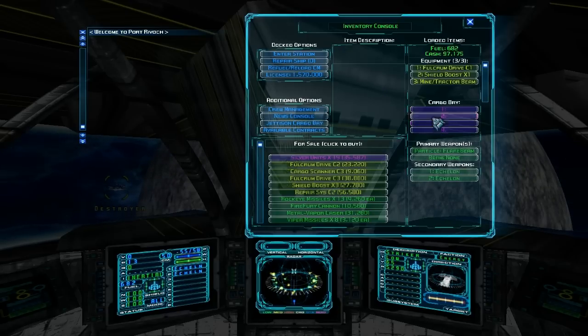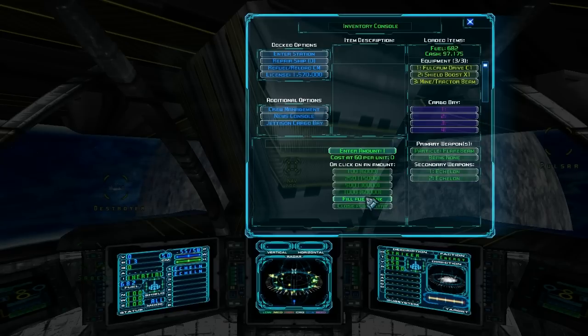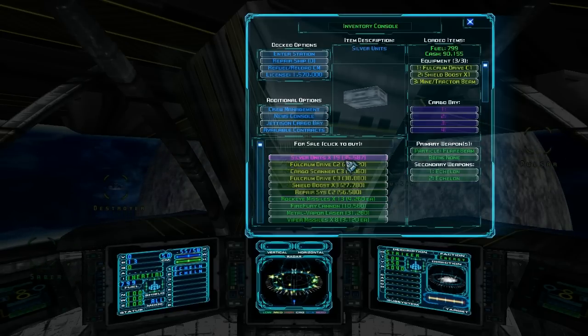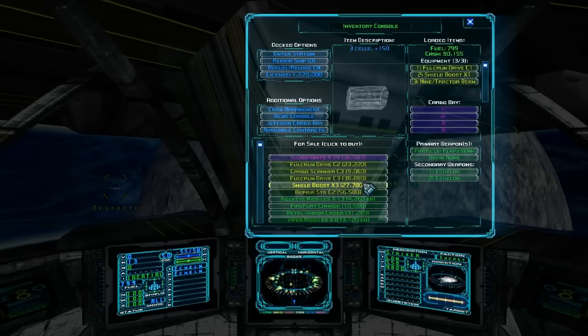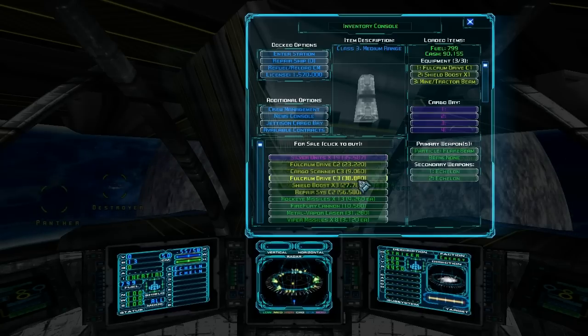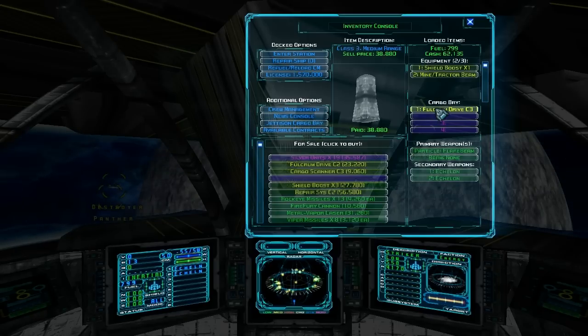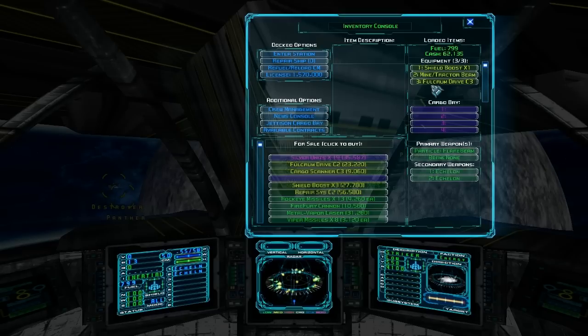We're going to go ahead and sell this — clear inventory. It's a nice way to make money. Let's see what's available here. I don't think we're ready to upgrade anything just yet, though I do want to upgrade the falcon drive. Let's go ahead and upgrade the falcon drive. This one can jump three sectors as opposed to one, so we'll save fuel by using this one.